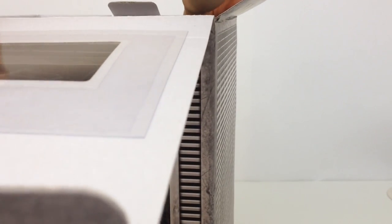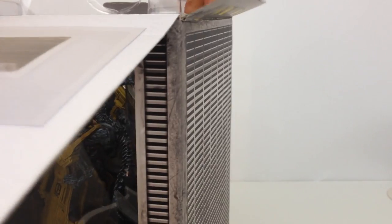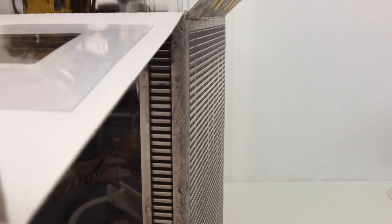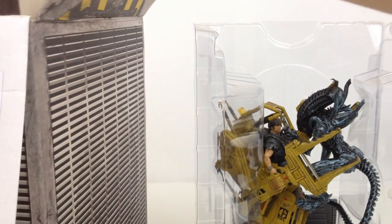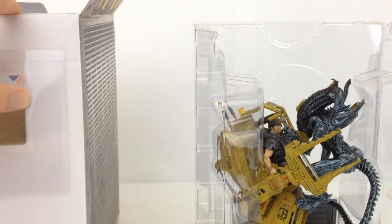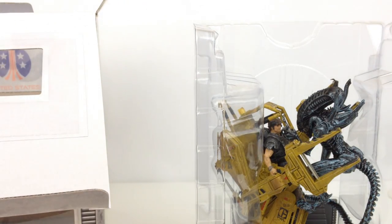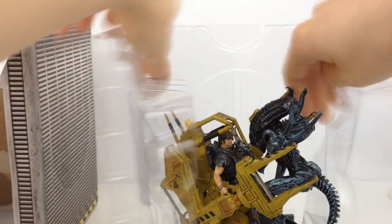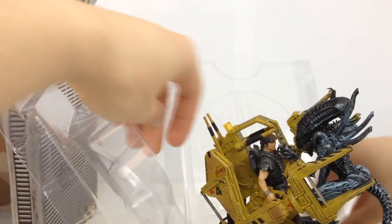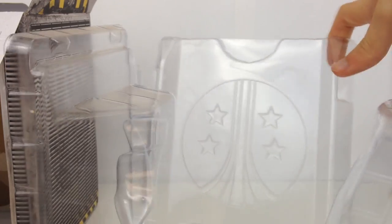You just take out this top piece which holds everything in and then we can start getting things out. I'm going to get straight to the statue. It comes in this nice little plastic thing and there is actually a sleeve in here — a nice little diorama. So we just pull this apart and then you can essentially just lift it straight out. There we've got a nice logo there on the back of the packaging.